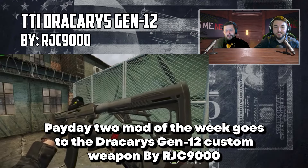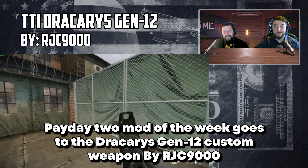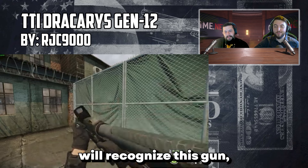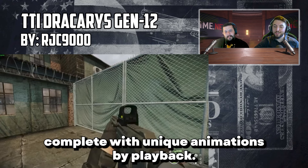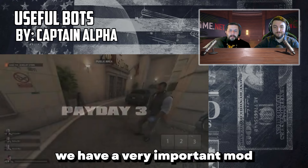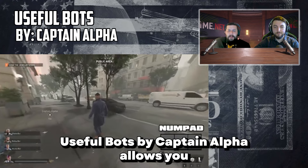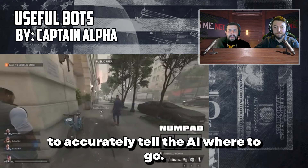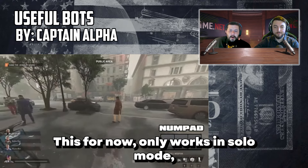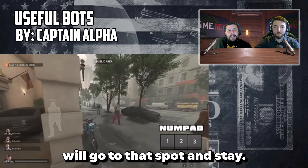Payday 2 mod of the week goes to the Dakaris Gen 12 Custom Weapon by RGC9000. Fans of the John Wick franchise will recognize this gun, complete with unique animations by Playbomb. And for Payday 3, we have a very important mod that hopefully gets to come to the base game very soon: Useful Bots by Captain Alpha, which allows you to accurately tell the AI where to go. This currently only works in solo mode, but allows you to point at a spot, hit a button, and the AI in that slot will go to that spot and stay.